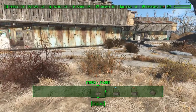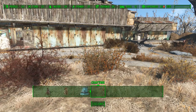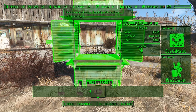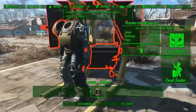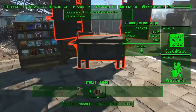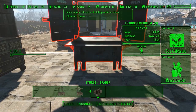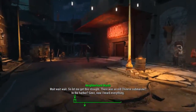Now to do this you've got to have a couple of things. Obviously with all level 4 traders you've actually got to go out and find these people and convince them to come back to Sanctuary. But the first thing you're going to need is a fully maxed out trading stand — that is the Trading Emporium, which is the very last one. You've got to have Cap Collector Level 2, Local Leader Level 2, and quite a lot of wood, bottle caps, and steel. It costs a lot of money but it's definitely worth it.